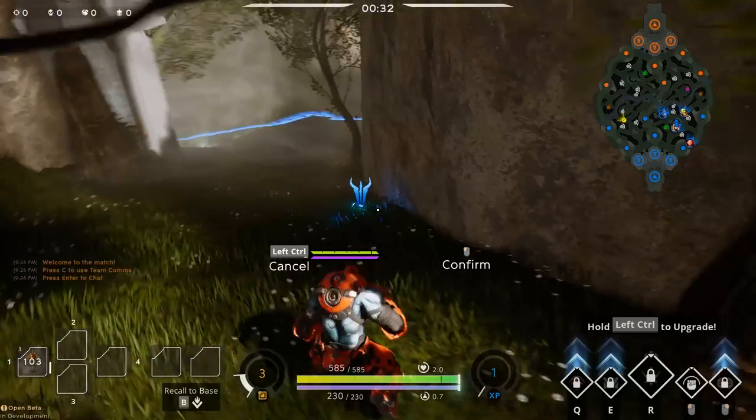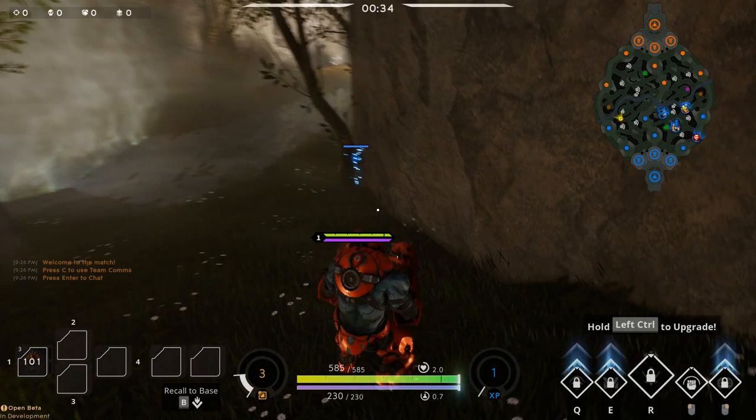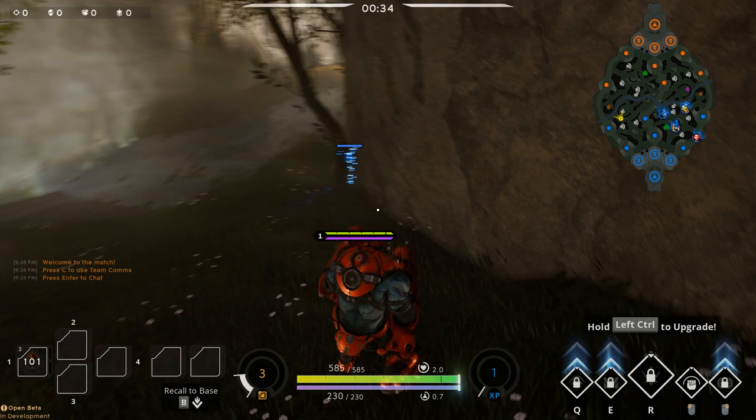We start the game by placing our dummy ward. Notice where I place it — wards use line of sight, which means that ward will not be seen by a ward they put in the river. Conversely, my ward won't see their ward and I can't deward them, but it's more about my safety. I want that ward to warn me if a jungler is coming in, and I don't want it to get immediately destroyed by the carry and support. I place it so the wall blocks the line of sight to any wards they might put down.